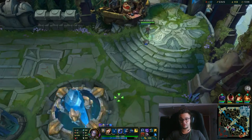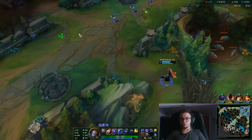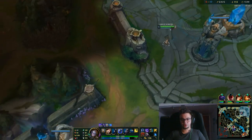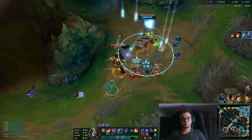Try to do those combos with Flash-Ult. Her main combo is: auto attack, auto attack, Q, auto attack, Q, auto attack, Q — stuff like that. So basically I can even show you: auto attack, Q, W, and then E back. Her E actually deals damage on the way back as well, so it's a good tool.